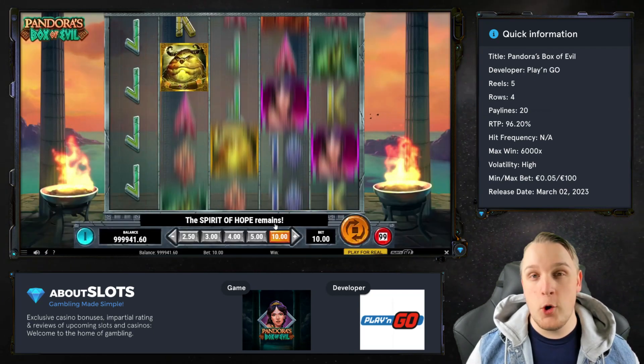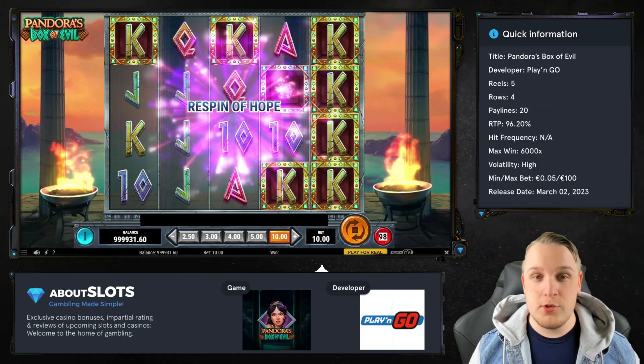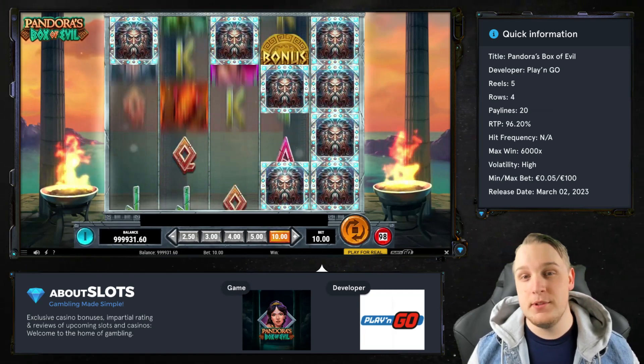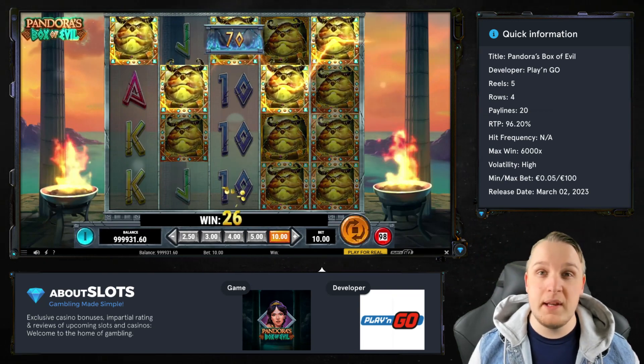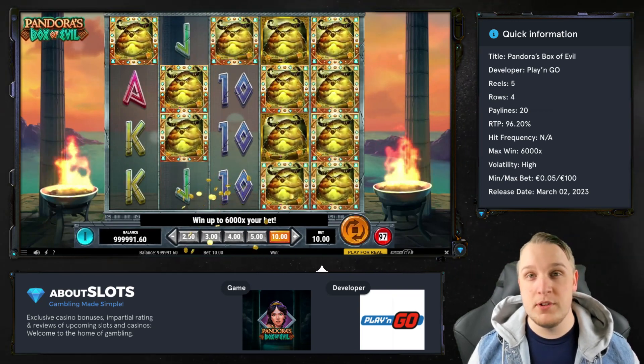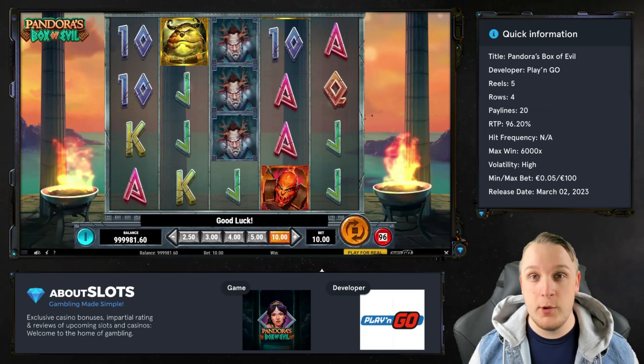If the spirit of hope symbol appears, it triggers the spirit of hope respin. All mystery, scatter, and wild symbols are held to their positions, while the rest of the reels re-spin. The mystery symbols will close during the re-spin and open again, displaying a new random symbol.